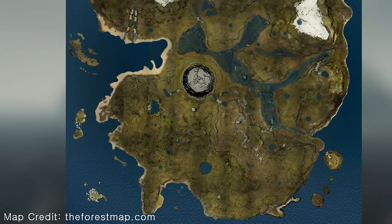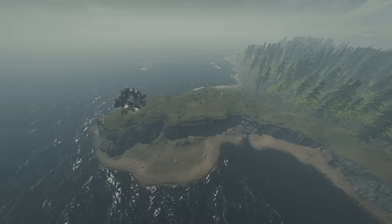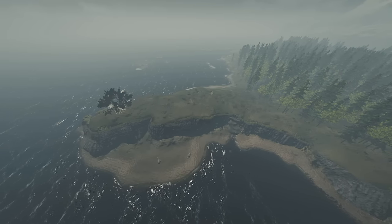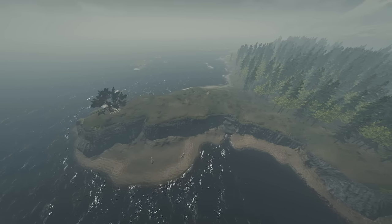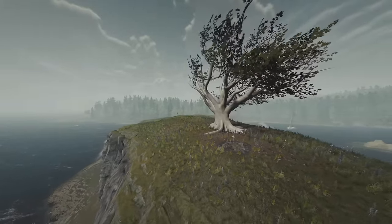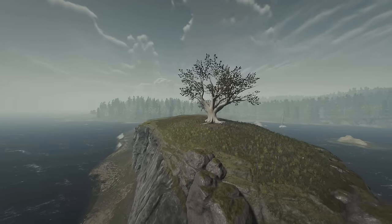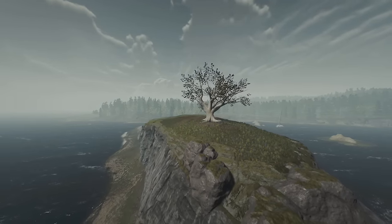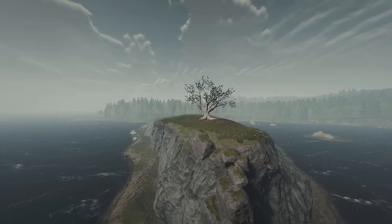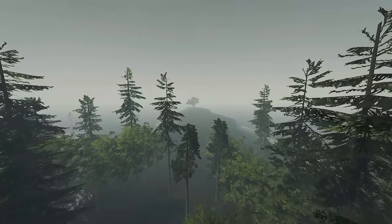Moving on to location two. This is probably one of the most common places to build, but I'm including it nonetheless. It's right down at the bottom left hand side of the map where you've got this huge open stretch of land going out towards this tree. An advantage to building here is you've got this rock wall — like a natural wall around your base — so it's really hard for cannibals to get up to you. All you have to do is really block off the front main entrance to your base. Now a con to building here is definitely getting logs there.